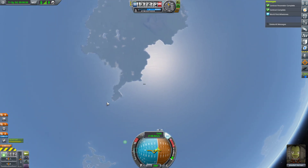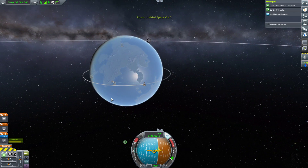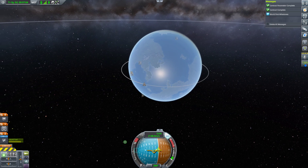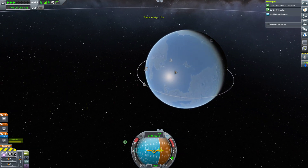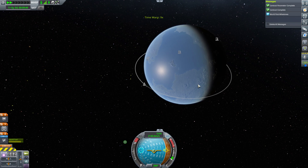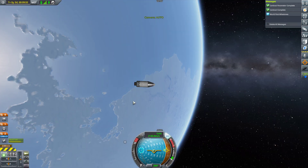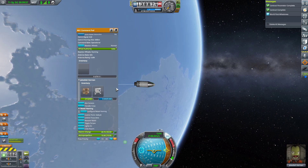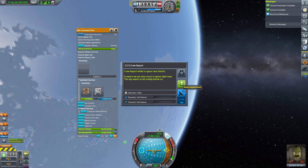I can't zoom out far enough without going to the map screen. Here's where I want to come down — as close to that as possible, because I'll get the maximum payout. We'll accelerate time, which I showed you how to do in the previous video. One little thing I almost forgot to do — that's to do a crew report from space. But we've already done that, so that's worth nothing.